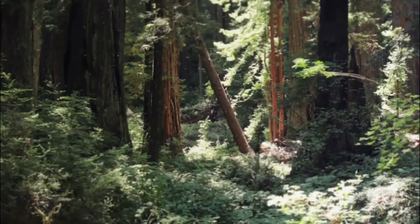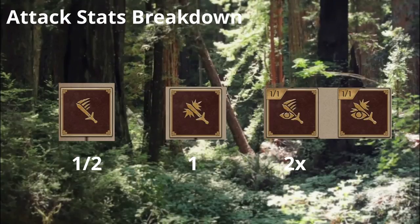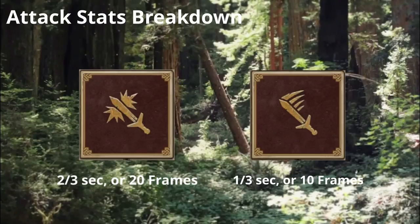First, let's review some numbers and properties of fast and strong attacks. Without any biasing modifiers, a fast attack will do half the damage of a strong attack. Critical strikes deal about twice as much damage as a strong attack, and a perfect critical will deal three times the damage. As far as speed goes, the minimum time between back-to-back strong attacks is about two-thirds of a second, and the time between back-to-back fast attacks is just under a third of a second.